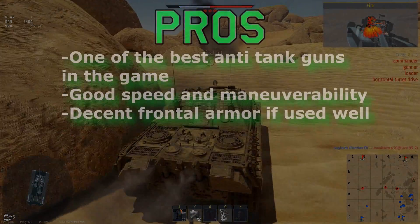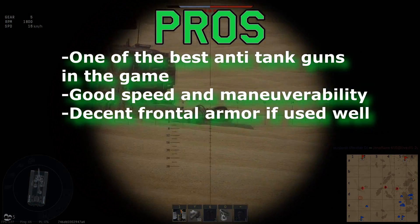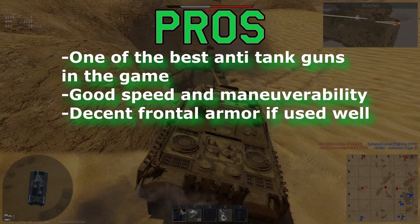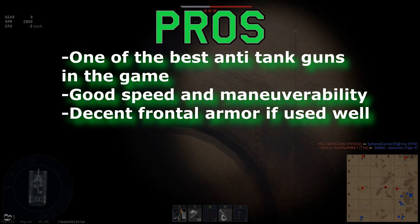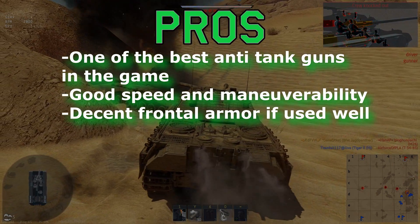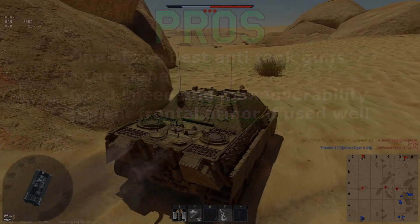The pros of this vehicle: it has one of the best anti-tank guns in the game. The long 88 is incredibly powerful and can deal with anything that you face, with the exception of maybe some of the super heavies if you try to uptier this thing, but it really doesn't have many issues. It also has very good speed and maneuverability, and it has decent frontal armor if you use it well. I recommend using it on a ridgeline if you can — use the gun depression just to increase that angle and hide your lower plate.